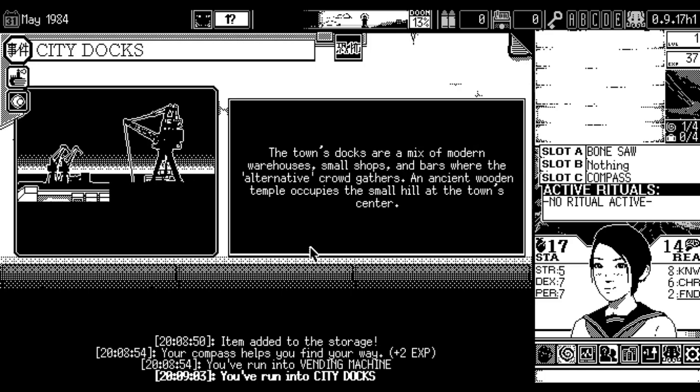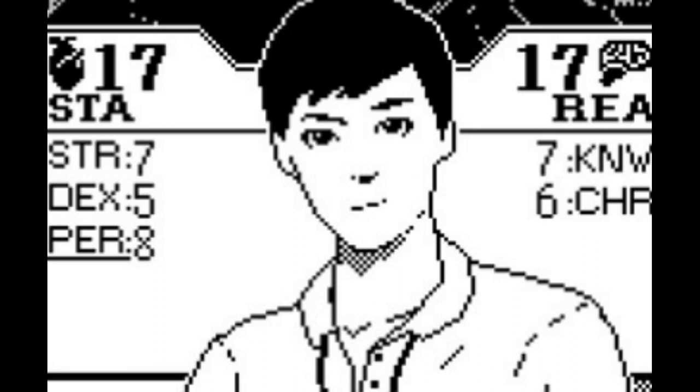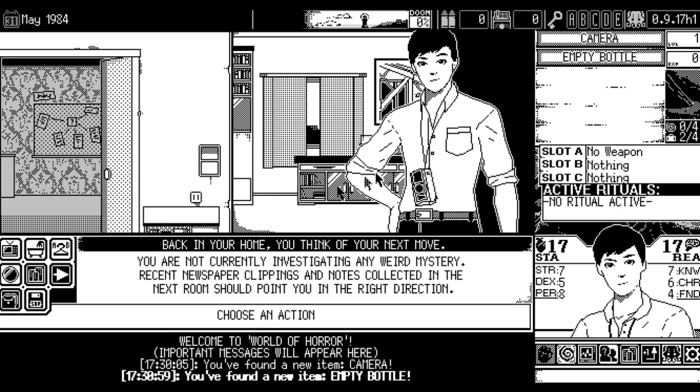While on your investigation runs, you will encounter a variety of random events which may help or hinder you. You will often have to make a choice in these events which, depending on the choice, will result in you having to make a roll on a stat. The stats in this game are strength, dexterity, reception, knowledge, charisma, and luck. While luck isn't displayed, it's always six by default and instead the game shows you your funds, which you can use to buy different items during your investigations.